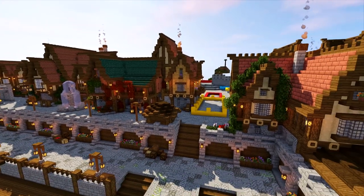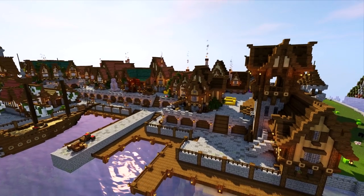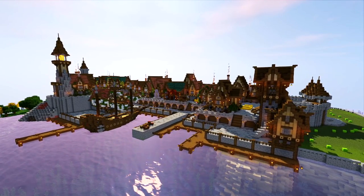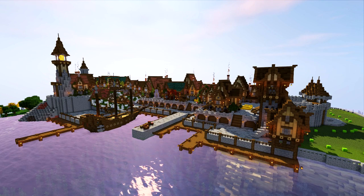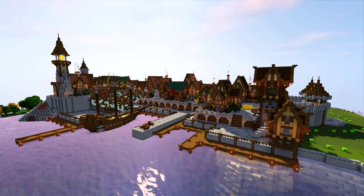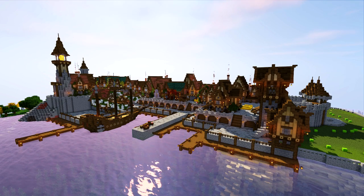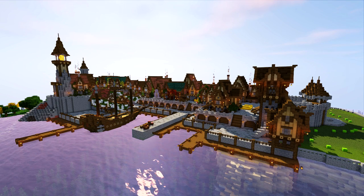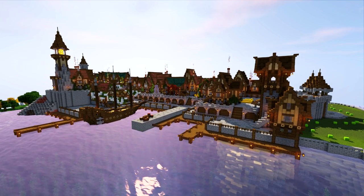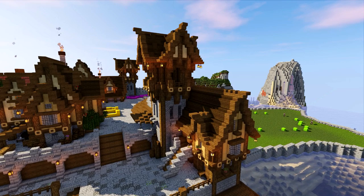Before we get started, let's take a look at everything I've already built that I'll be doing tutorials for. This world is where I do all my planning - I have two versions: one for planning, one for tutorials. Normally if I've got loads of plans to show, I'll show the planning world at the beginning and then go back into the tutorial world from the last episode.